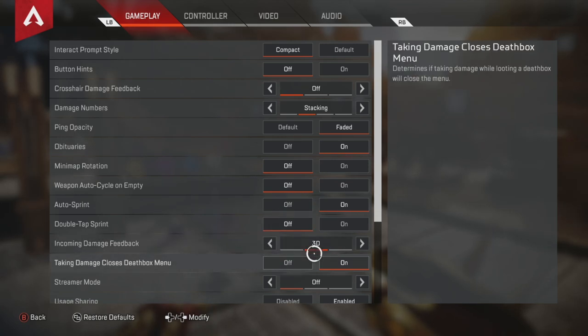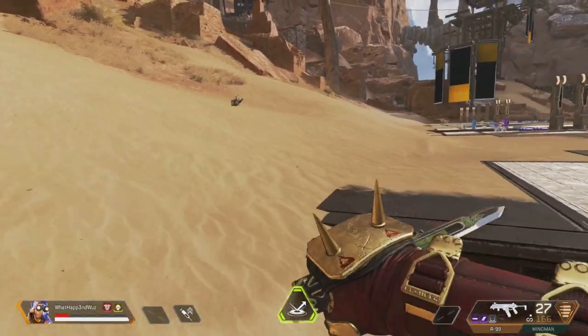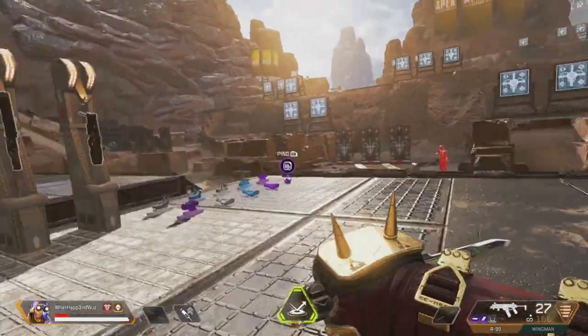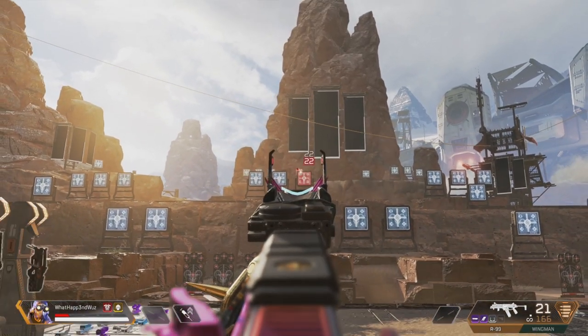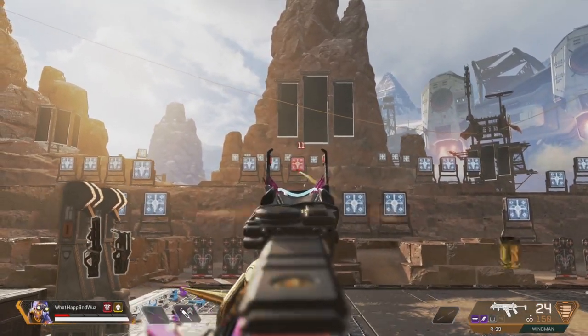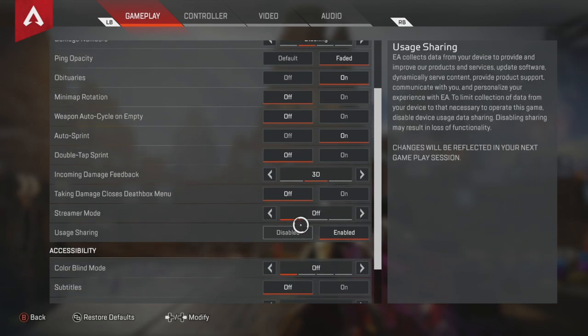Incoming damage feedback — leave that on 3D. Taking damage closes death box — turn that off. The reason is if you're trying to shield swap out of a death box and somebody keeps poking you with a sniper, you won't be able to get the shield if it keeps closing. But if you turn this off and they shoot you, you can still stay in the death box and get that shield swap off.